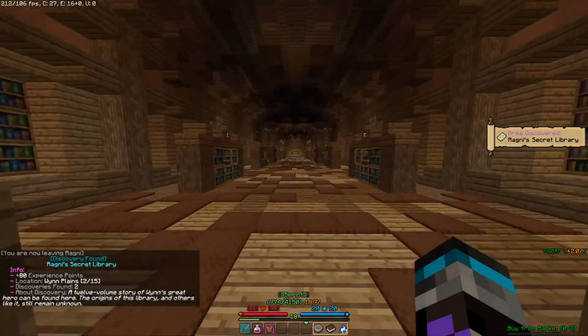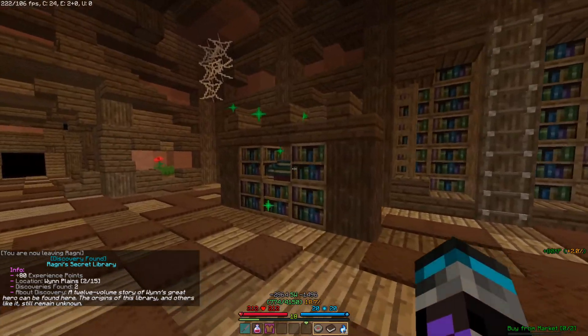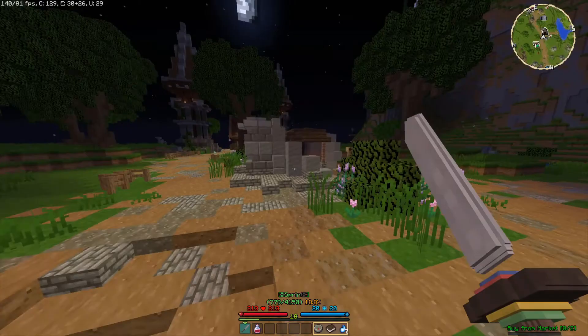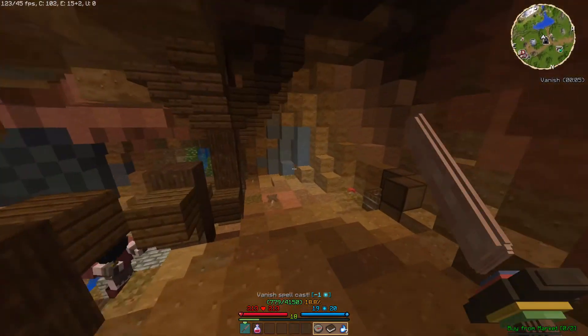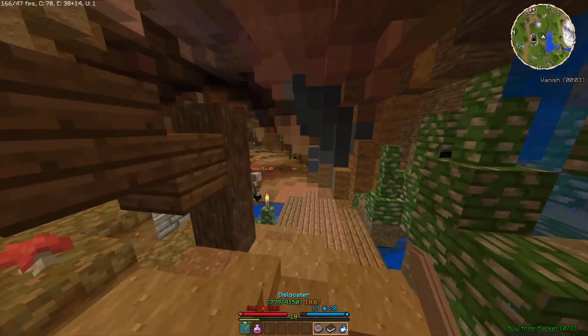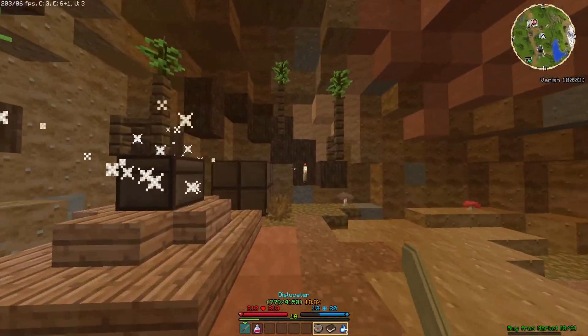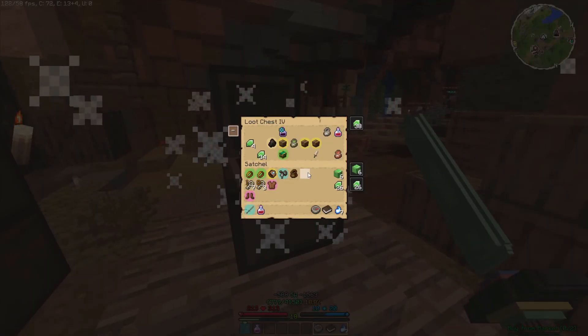Ragni's secret library — it's only 80 experience, but it's a little secret discovery and it has a lot of lore. If I look over here, I have 33% loot bonus. Fingers crossed that nobody has looted this chest because I really, really would like to be able to loot this. It's there, but is it there recently or for a while? Looks like it's been there for quite a while.